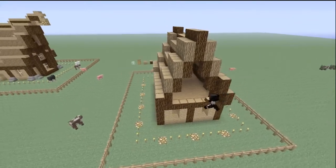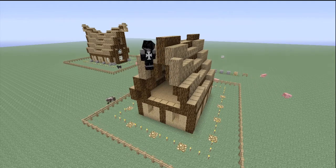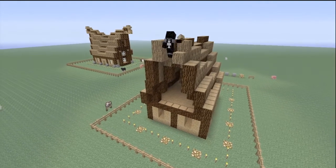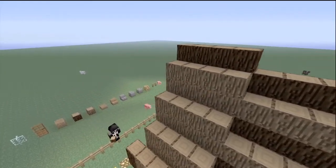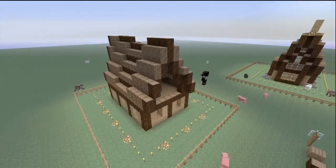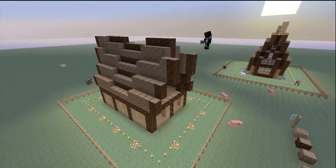Right here on the light wood, go too high and too high. One out, pretty high on this one — each side of the roof. Switch back to the dark. On this one we're going to go two out, two high. Two out, two high. Back with the dark wood — two out, too high. One out, too high.